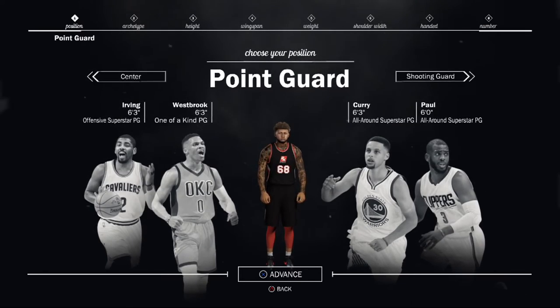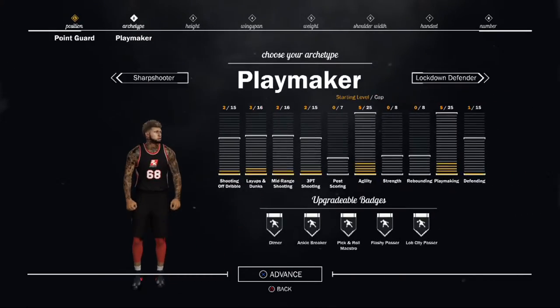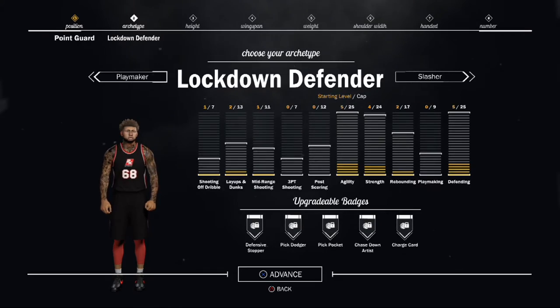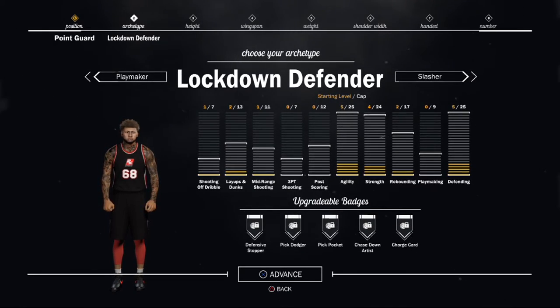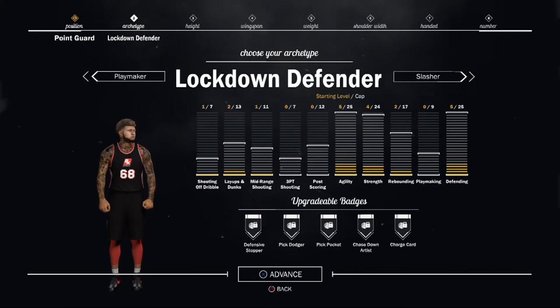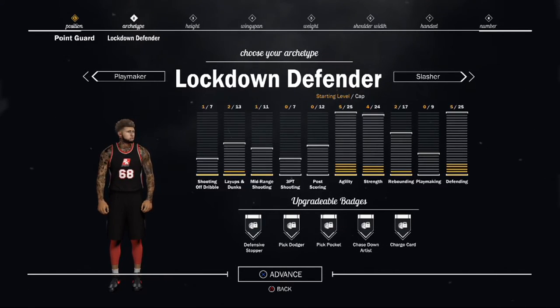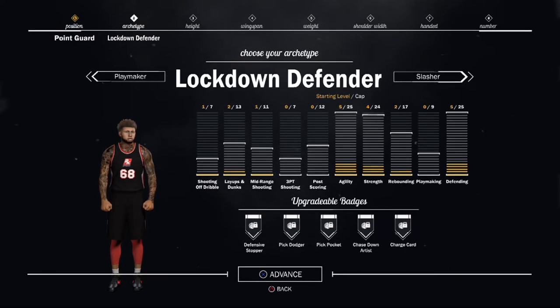So we got a point guard. We're gonna go to point guard, and then we're gonna go lockdown defender. I'm gonna explain why this is one of the best to use to get to 99 overall. When you go into a MyCareer game, you need to get yourself steals, play these games, get the games over, get to the practices and get all your attributes — your upgrades and whatnot. This is the best player to use.